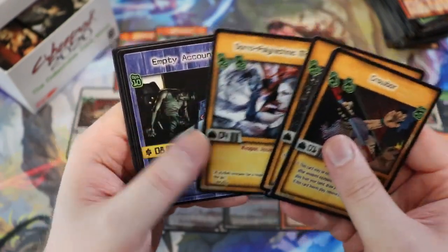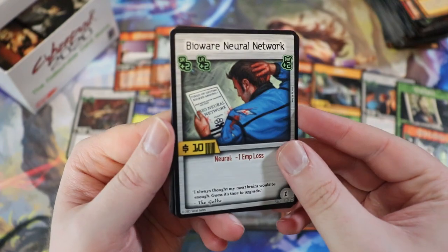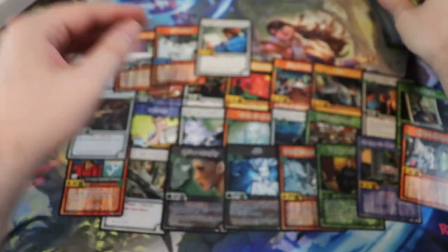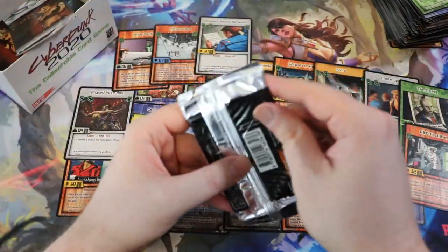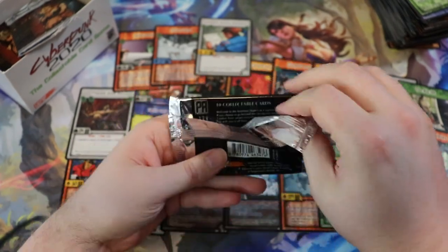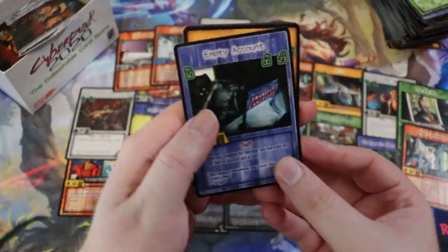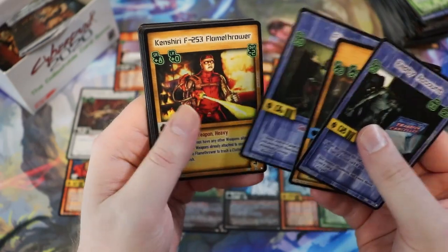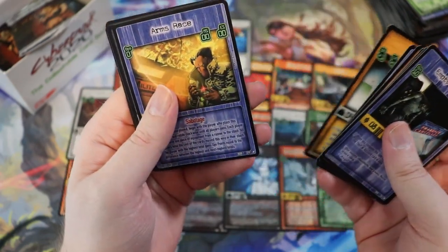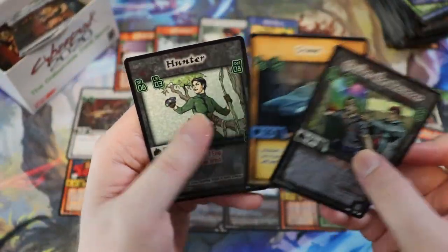I'm just curious if you're watching this because it's cyberpunk, or if you're just a regular on the channel here. I figured now is a good time to do this one — I wanted to kick off Halloween season with something a little scary. This is a scary game — you saw that Taco Hut art, right? Look at this Finesse — there's one card that looks real bad and one that looks really good. Arm Trace.